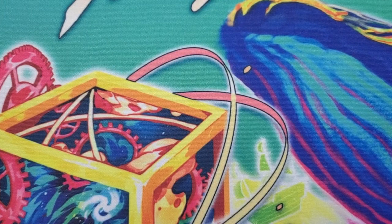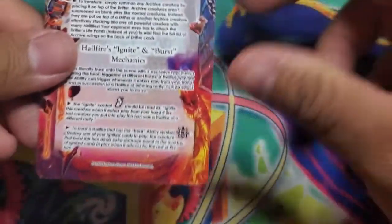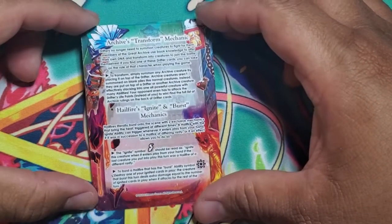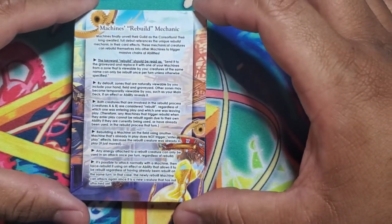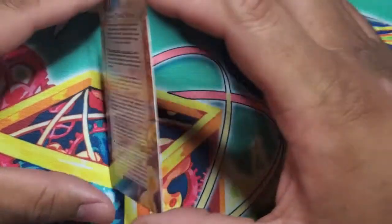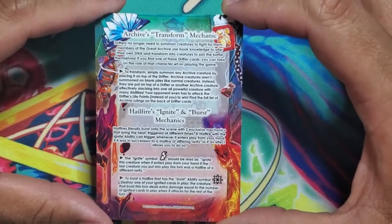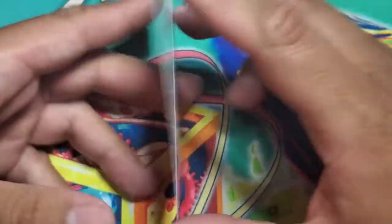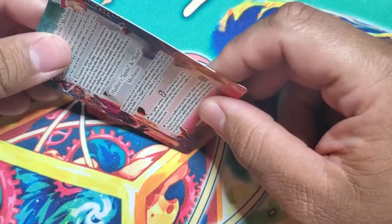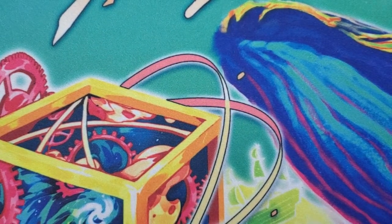When you buy a box of Threshold of Time you're going to get guaranteed certain cards called box toppers. One card you're guaranteed to get is the new rule card for these new sets. This is the rule card for the Archives and for the Hail Fires. On this side is the explanation of the rulings — the mechanics of the machines, the rebuild mechanic. This explanation card covers the Archives transform mechanic, the ignite and burst mechanic of Hail Fires, and the rebuild mechanic.